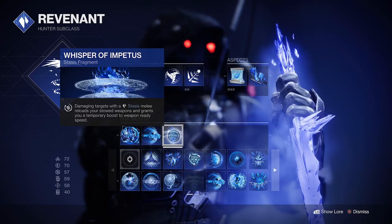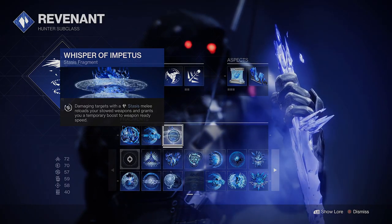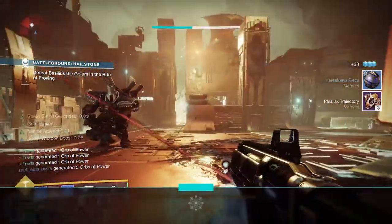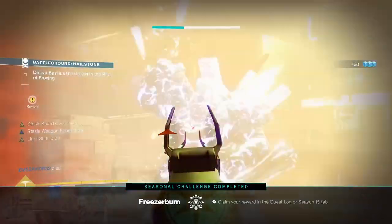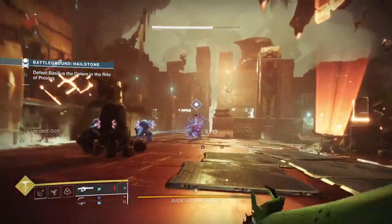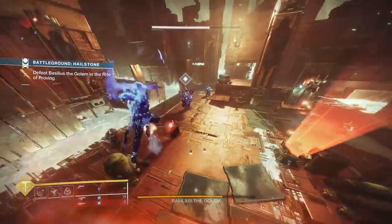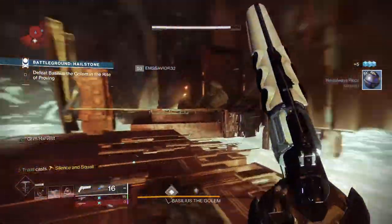Lastly, Whisper of Impetus will reload your weapons on melee hits and boost their ready speed for a short time. This build is all about the setup so that you can freeze bosses, mini bosses or champions on tap, allowing you to do maximum damage output with the Tarantula when required. You'll be able to use any or all of your abilities to freeze targets — even your Silence and Squall super, which now stays on targets longer and more effectively — and then go to town with your boosted linear fusion rifle for max damage output.